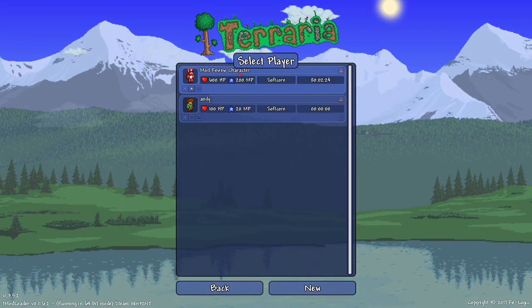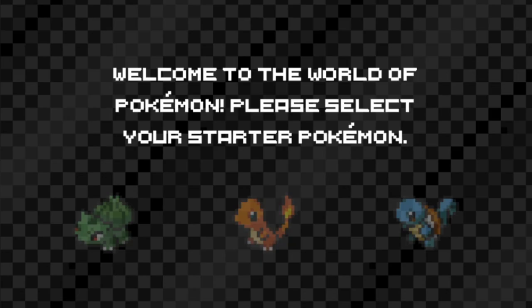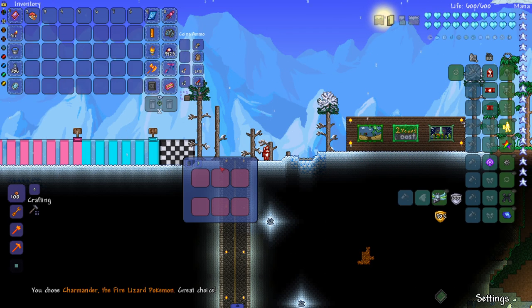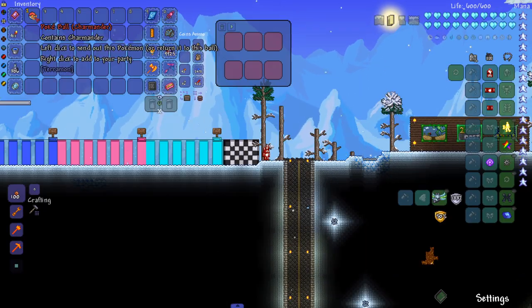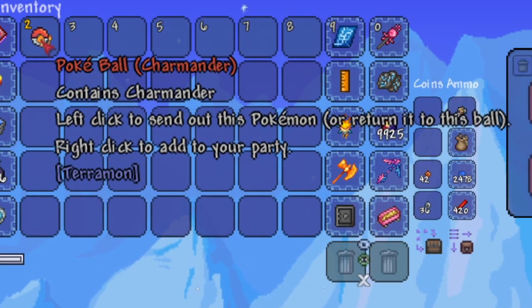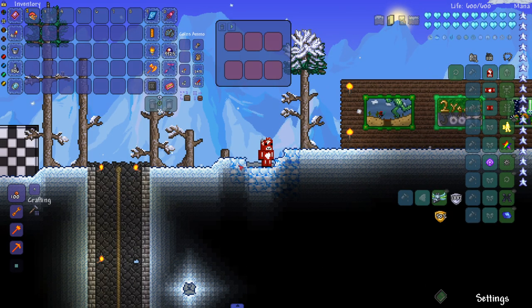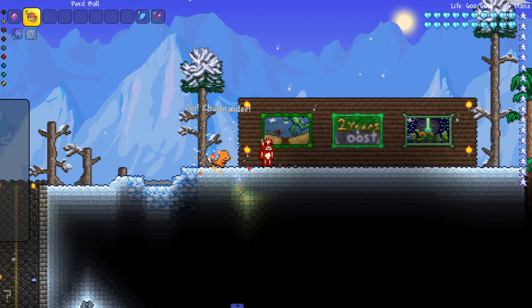The main reason I didn't hop into a world earlier is because when I launched my creative world, this popped up: 'Welcome to the world of Pokemon, please select your starter.' We're going with Charmander of course — the lizard Pokemon, the sea Pokemon, and the turtle Pokemon. Charmander! It gave me a Pokeball and there's a little UI for our team. The Pokeball contains Charmander — left click to send it out, right click to add to your party.